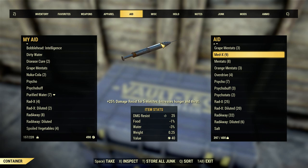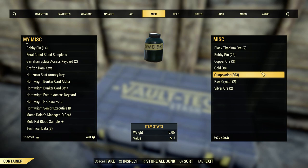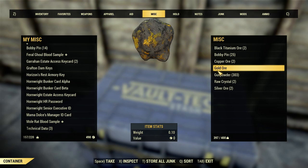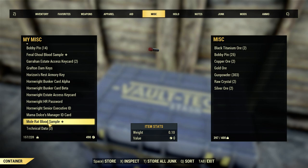Another thing that can add up very quickly is gunpowder. Gunpowder is in the miscellaneous tab - some people don't realize that. So anytime you transfer your junk, always take a quick look at miscellaneous and always send your gunpowder over. Most items in your miscellaneous tab have no weight, so it's very easy to overlook it. Also, bobby pins - believe it or not, bobby pins weigh .1, and the 14 that I have in my inventory, that's 1.4 pounds. If you've got 100 of those things, that's 10 pounds. There's not that many locks in this game, so if you have 20 or 30, you're probably good.